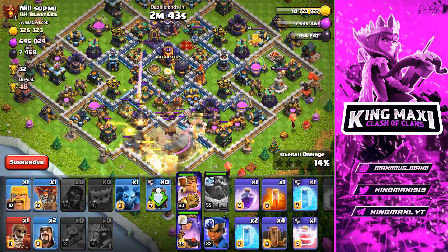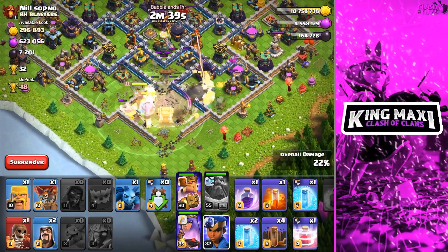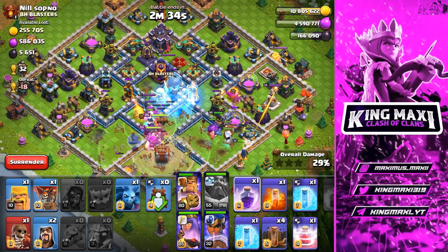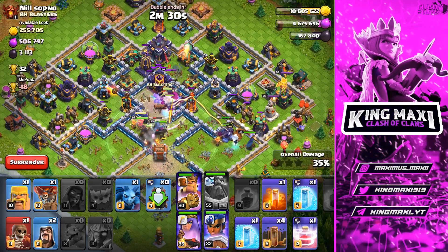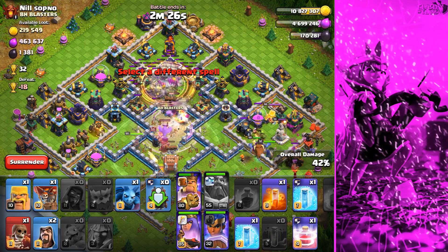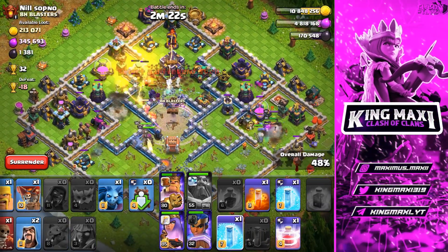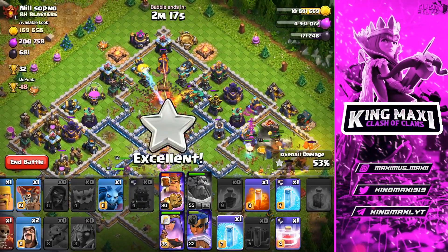We have to cast the entrance time in the base. We have to cast the Eternals, deal with damage, and drop the RC. We have to use the value of the core segment, damage the scatter shot, and use the ETH. We have a scatter shot ready.